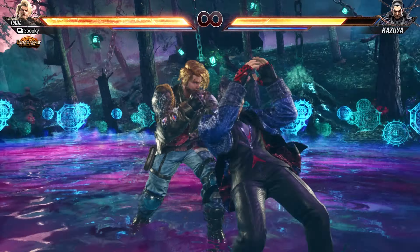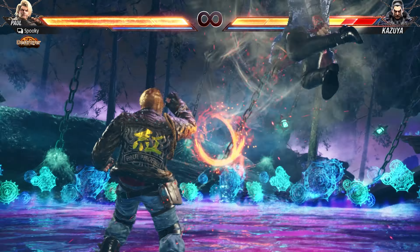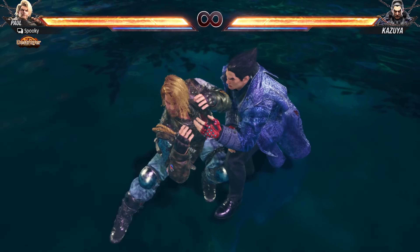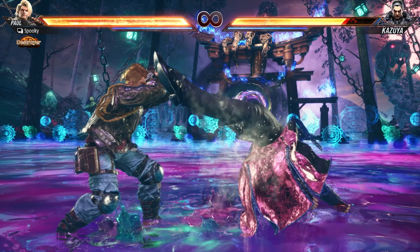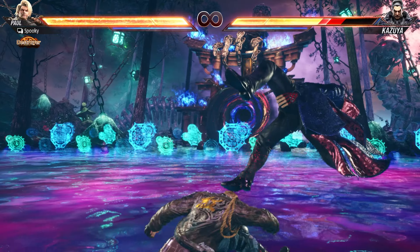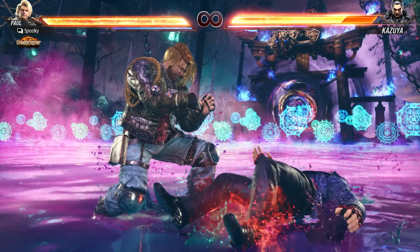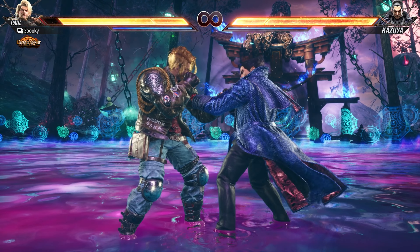However, spring kick has many of the same weaknesses as the wake-up kicks, being very linear. In addition, it is bad on block, which means the opponent can retaliate, sometimes for big damage. This attack is okay to use when the opponent is out of range of your other wake-up kicks, but is very risky and should be used sparingly.